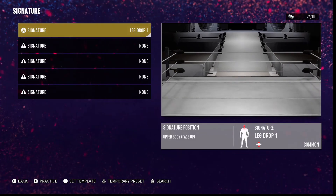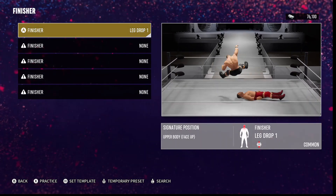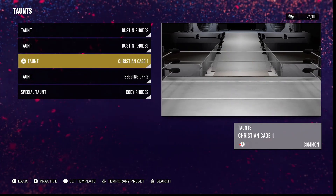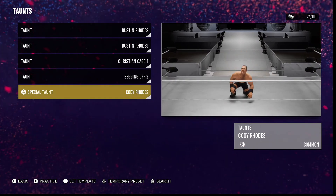Special signatures: leg drop one. Finishers: leg drop one. Taunts — I used mostly Dustin Rhodes; I was going for like the NWO type of thing. Special taunt is Cody Rhodes doing pushups.